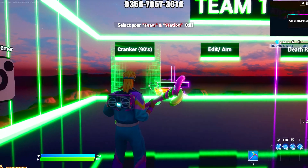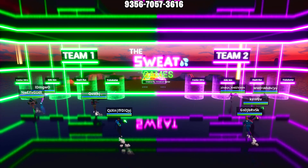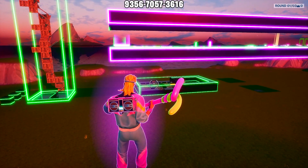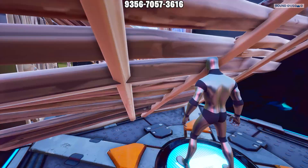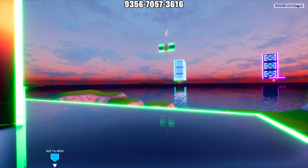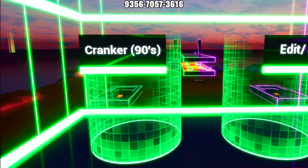You have 30 seconds to pick your station before it will automatically pick you. If you don't have a full team, don't worry — just select one of the available stations and when it comes time for that task, it will automatically select a person from your team to complete it. Once teams are selected the game starts. Remember, the first team to pass the torch through all four stages wins — and don't worry about passing the torch, it will automatically do that for you.